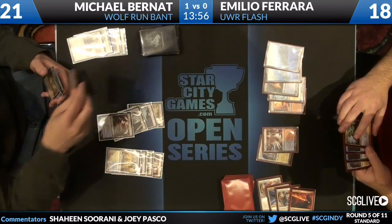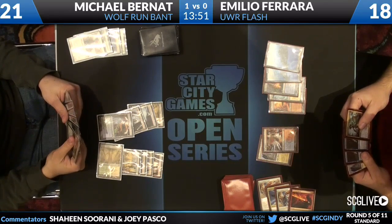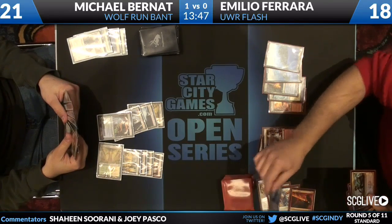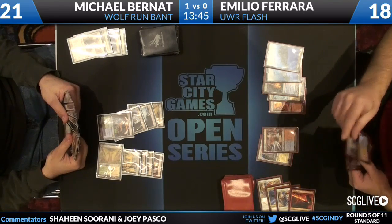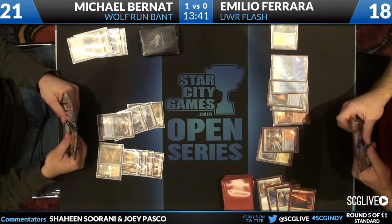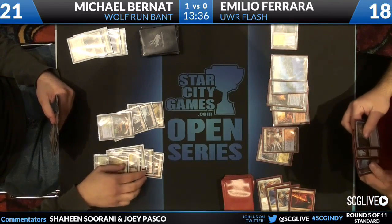I think main phase he should Snapcaster and then Revelation for two, because his hand is so barren. It's land go from Michael Bernat, and then Emilio topdecks Jace Memory Adept. He did bring in the Jace. He plays the land — I would have played it untapped, played Jace, and held up a counter. On an empty board, that is a devastating play against Michael.